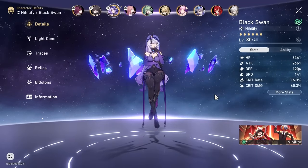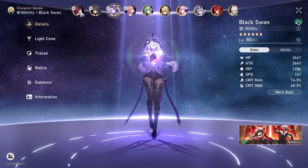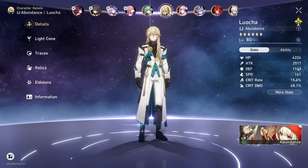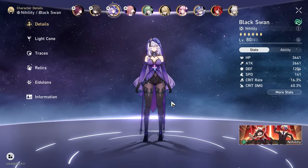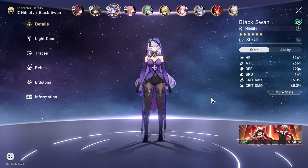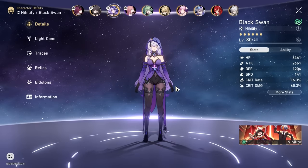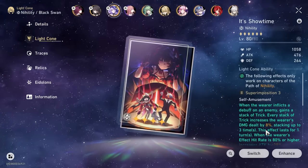Hey guys, it's me, EOD Gaming here, and we're back with another Black Swan video. I know some of you have seen characters like Kafka, Ruan Mei, as well as Luo Cha in the start of the video. Do we need these characters? The answer is no. I'll be sharing a free-to-play Black Swan build and options if you don't have those limited 5-star characters, as well as how to do big damage with Black Swan and understanding how her kit works.